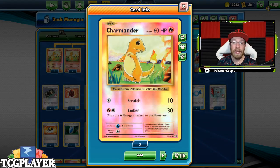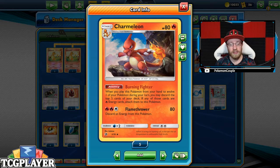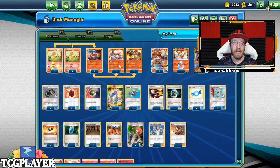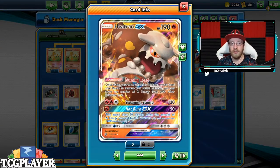We have two Charmeleons for Burning Fighter to speed things up in terms of energy — you discard five cards from your deck and put any energy you discard onto that Pokemon. We also have Versus Seeker in case we discard something important, like a supporter or a rescue stretcher. And of course a full playset of Charizard.